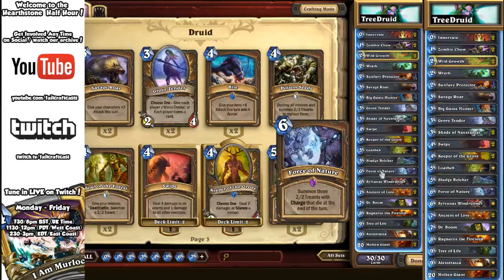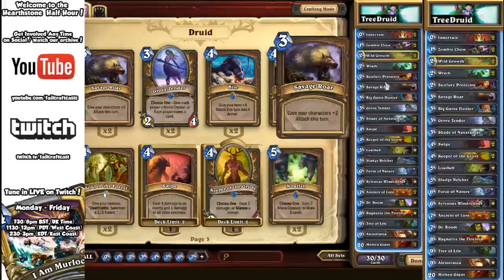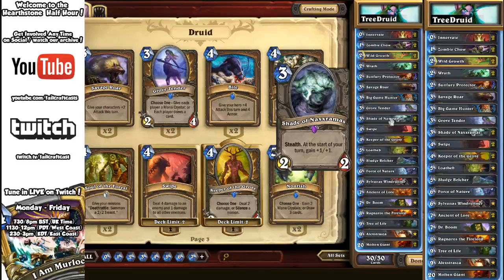One Savage Roar and one Force of Nature in here — dropping three Treants and then Savage Roaring to give you 14 damage in one turn. Sometimes in Watcher Druid you get two of each. Grove Tender will also help you ramp.